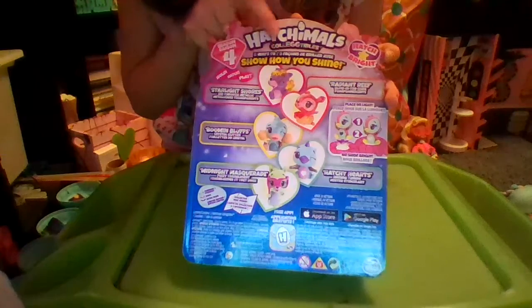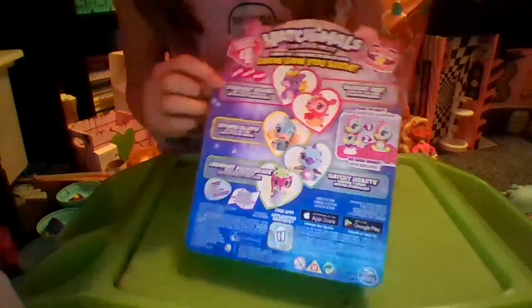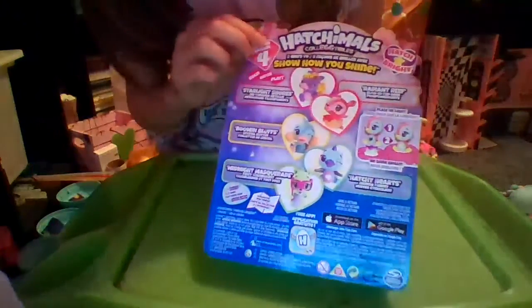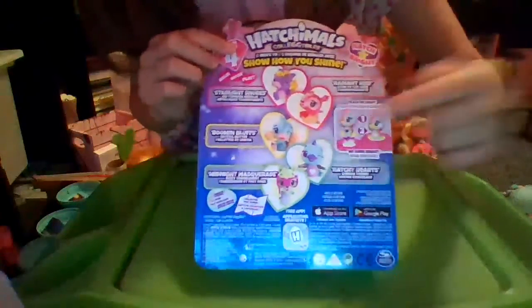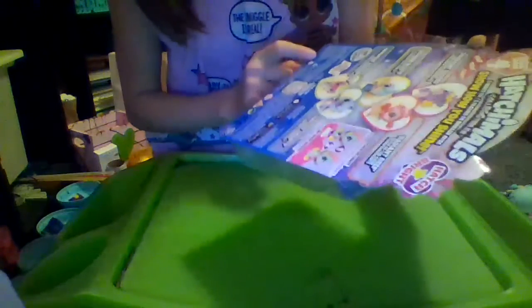It says 5 ways to show how you shine, and then it says Hold, Hatch, Play. We have Starlight Shores, which has a cute little wishing star. We also have Boomin' Bluffs, and then an animal holding some ice cream. And then it says Midnight Masquerade — another animal wearing a little mask. The silver wings are common, pink wings are rare, purple wings are ultra rare, and blue wings are limited edition. There's also a collector map inside.